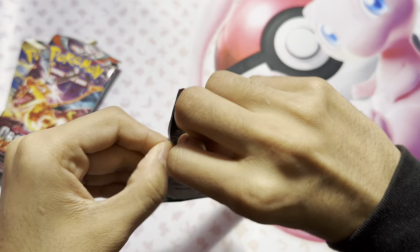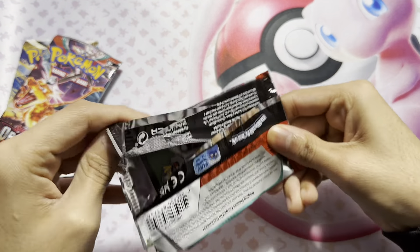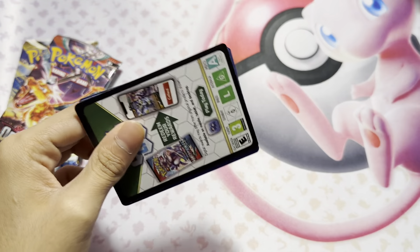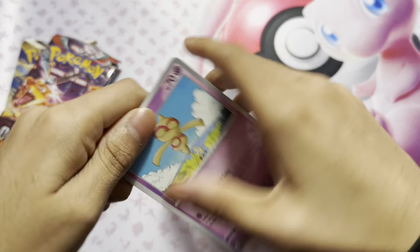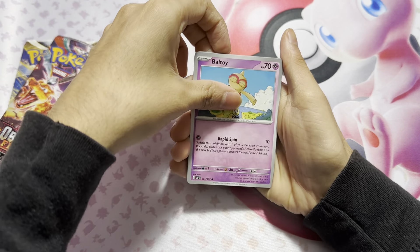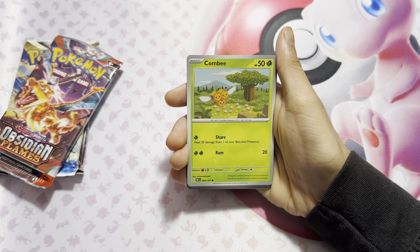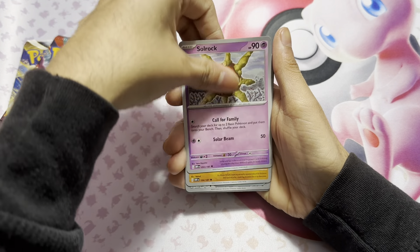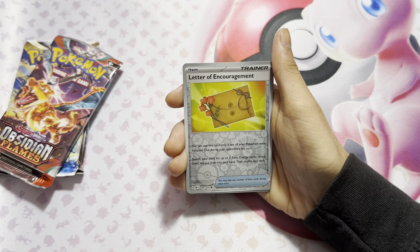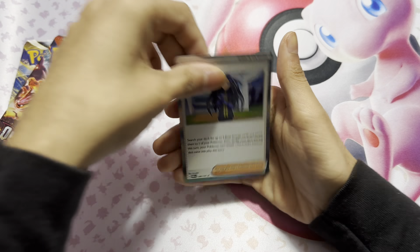Now we go to Obsidian Flame. As I said, these did come from a tin, so we're not expecting miracles — because miracles don't happen in tins. We got a Veltoi, Rowlet, a Diglett, Combi, Toad's Cool, Solrock, a Trio, Letter for Encouragement, a Squirrel, and a Geeky.